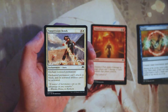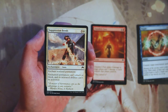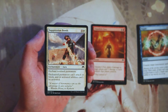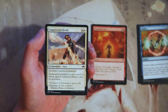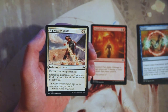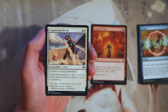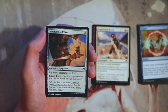Suppression Bonds enchants any non-land permanent for three and a white — the enchanted permanent can't attack or block and its activated abilities can't be activated. What's really key is that it hits non-land permanents, not just creatures. For four mana you can basically take anything off the table, which is great. If you target an enchantment with an activated ability, that ability can't be used anymore. This is a really, really powerful card — I don't know if I like it more than Chandra's Fury, so I'll keep them both in contention for now.